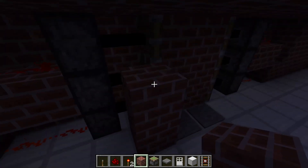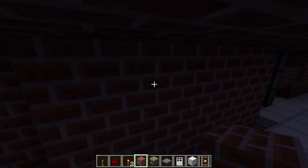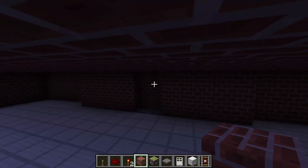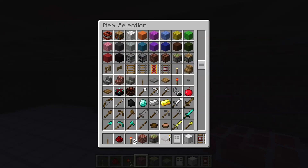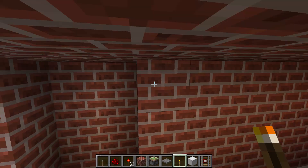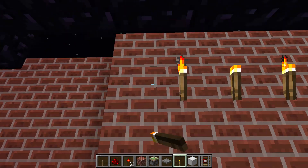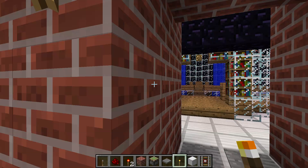Now the inside needs to be hidden, just like this. There. Now let's add some torches in here. You can pretend like these are just little torch holders, like this. We will also do that on the inside.